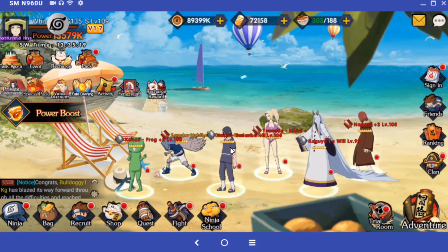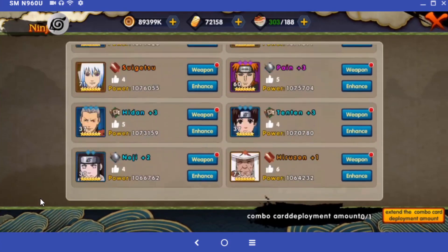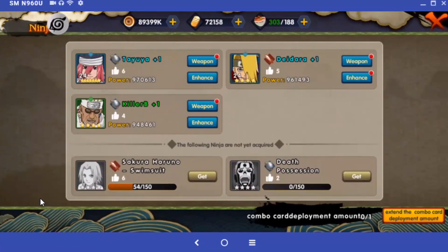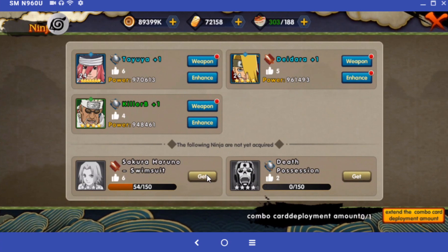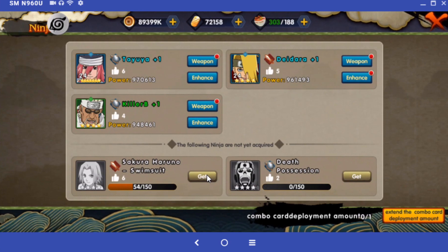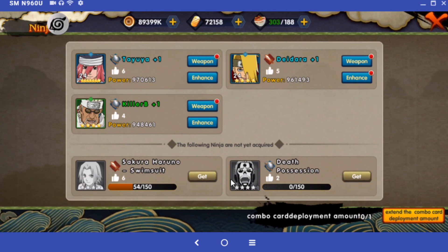Hello everybody, welcome back to some Naruto Ultimate Ninja. Today the Death Possession character is here. I was going to do a longer video but Sakura's Eight Gates has been revealed and I don't have her yet, so I'll do that whenever I get her. For now let's focus on this guy.